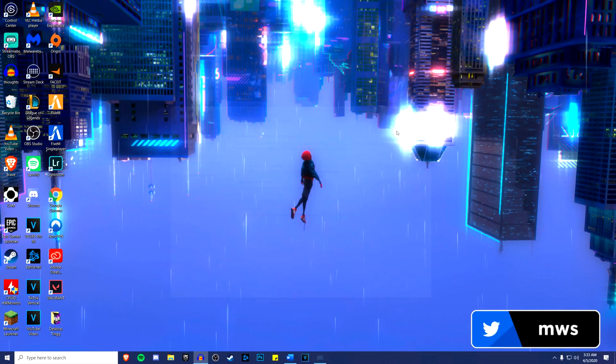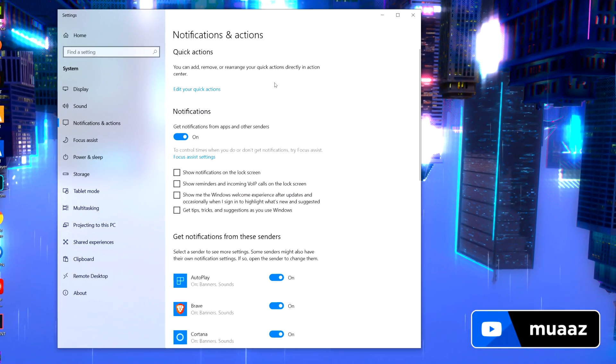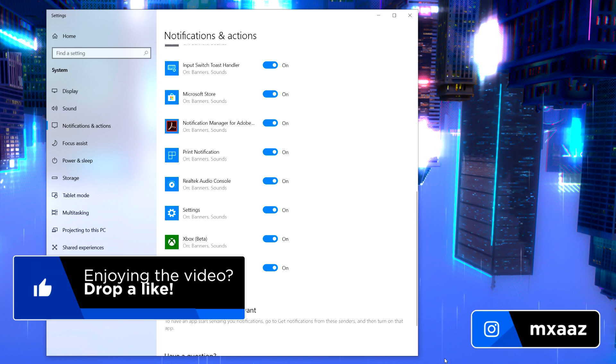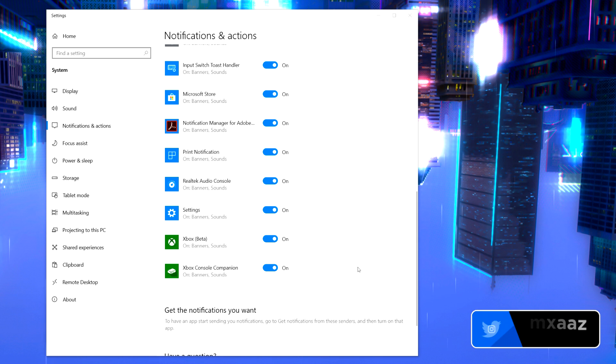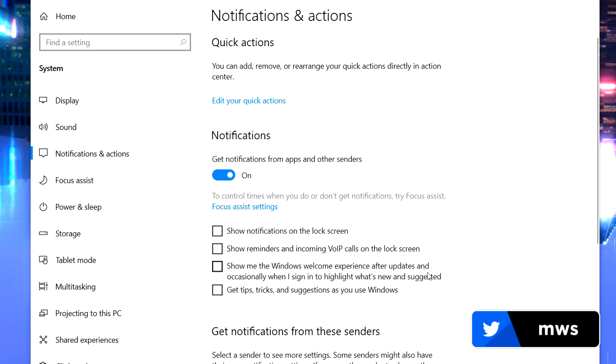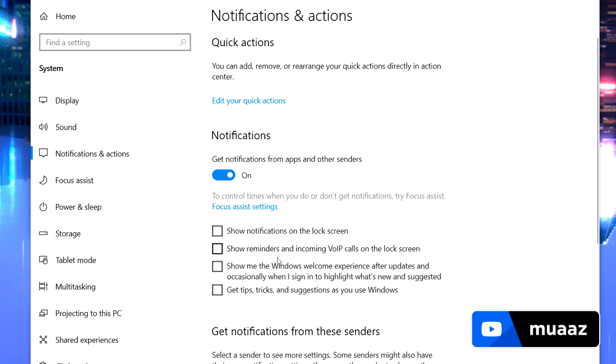Close out of that and go back down to the start menu and type in notifications, then hit enter. These are basically the Windows notifications you see on the bottom right of your computer — you might get them from your browser or Discord and things like that. We're not going to turn off the ones that are very important, but there are these four built-in Windows ones that you really don't need and they kind of slow down your PC. You really don't need tips and tricks for Windows if you've been using it for over a year. Just turn all four of these off and you should be good to go.